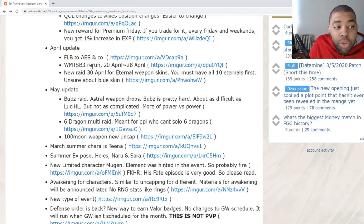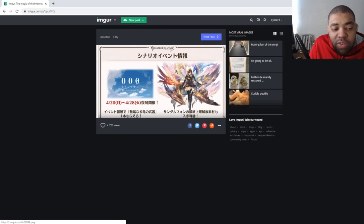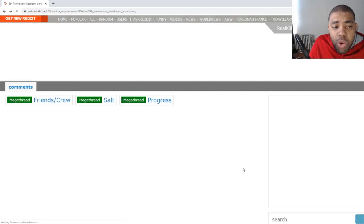We're getting a 'What Makes This Guy Blue' rerun on April 20th through the 28th. However, the Ultimate Core that comes with the event cannot be obtained again if you've already played this event. If you're new to the event, you can get the Ultimate Core.